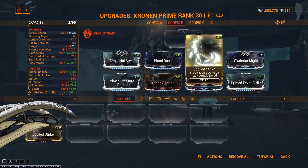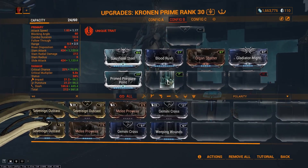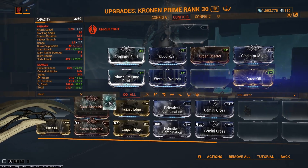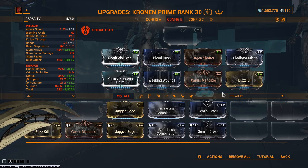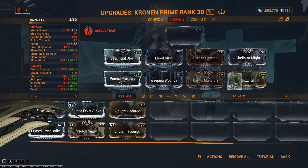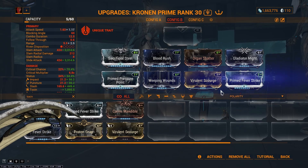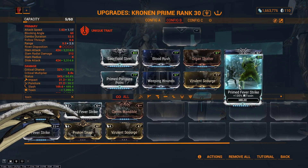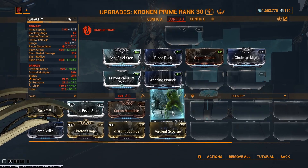If you want to go for a Slash DOT build, you would remove Split Strike, Shocking Touch, and Prime Fever Strike for Weeping Wounds, Bossing Kill, and Carnis Mandible to increase your slash weighting on your Whipclaw. And if you want to go for a toxin damage DOT for Corpus units, you would drop those for Prime Fever Strike and the 60/60 toxin mod. And if you want to go for a Gas build for the Infested, you drop the 60/60 mod for Molten Impact. This is how you mod for a stat stick.